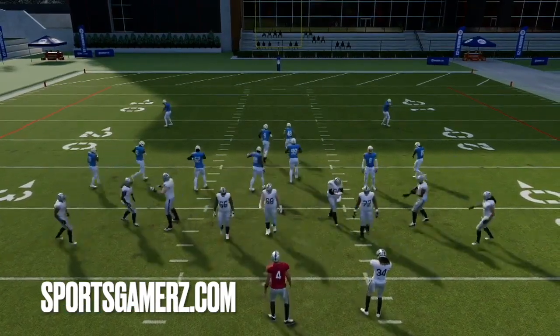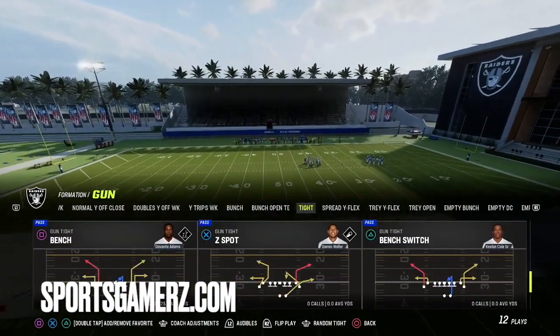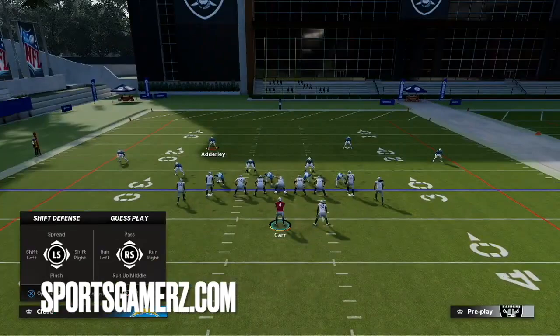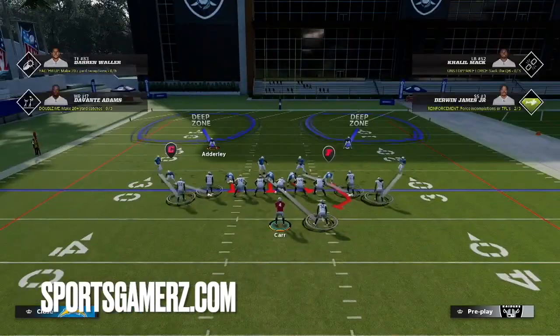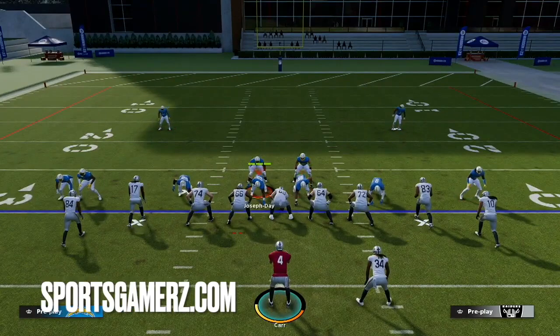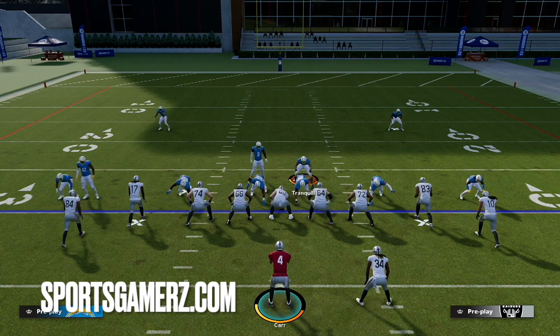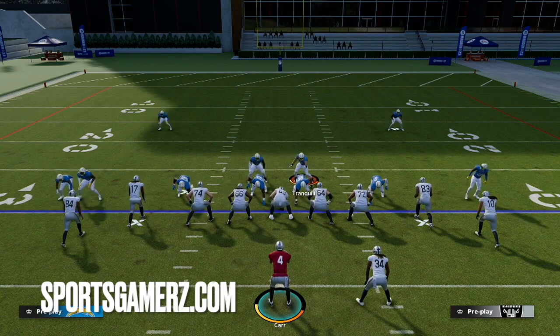I definitely recommend doing this against somebody who's running these types of formations. Otherwise they're going to be able to exploit you and know exactly what you're doing. Here's cover two man — notice how with base alignment on, the DB stays on the left of the screen. I just go ahead and pinch my defense — we're good. This is going to allow all your defenses to look the same and not give away tells. When you play a good player and you're giving away tells every single play, they're going to call plays to beat your defense, and you wonder why it seems like they always know what you're running. It's because you're giving your defense away before the play even begins.